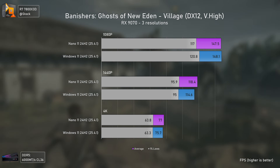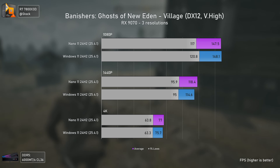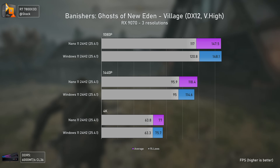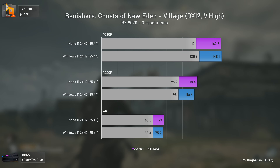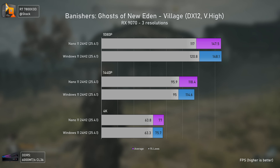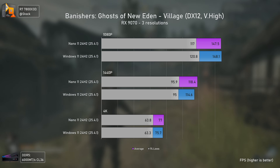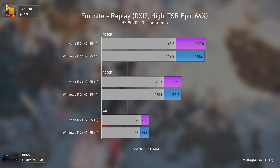Moving to Banishers: Ghosts of New Eden, we have once again more of the exact same results — both systems, bloated or debloated, delivering the same gaming performance unlike what some people stated. I did hope we'd see better performance with Nano 11 though. And one more time, the same applies to Fortnite.